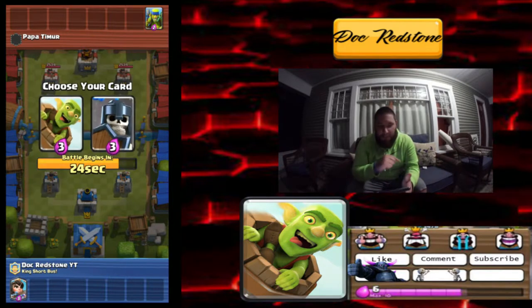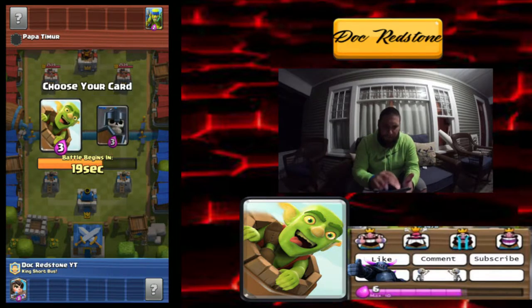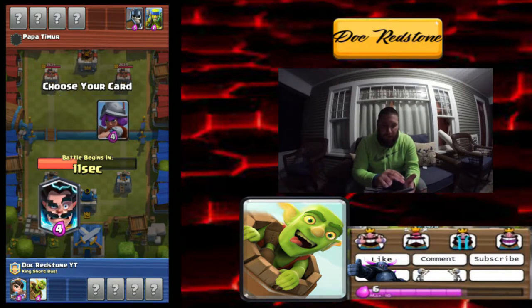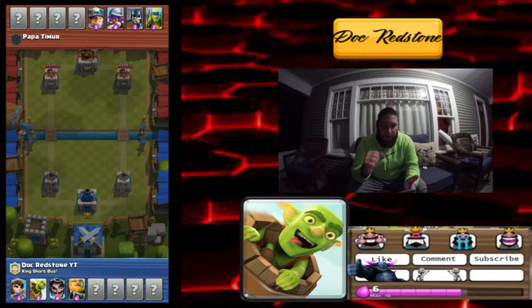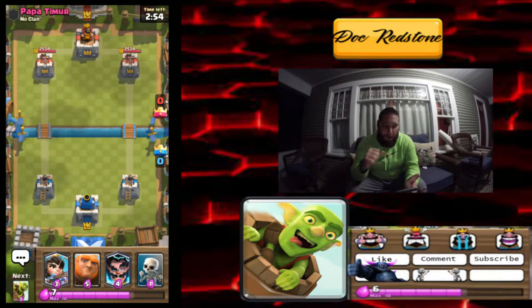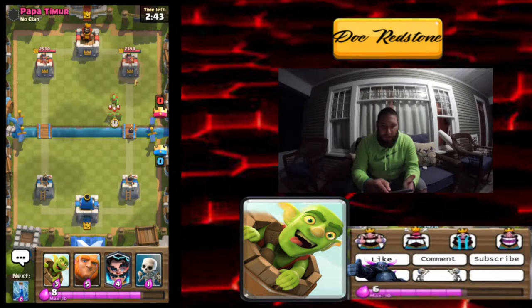I'm gonna go with the princess for the quick chip damage — it'll also beat the spear goblins. I really like that we can get two barrels. We'll take the barrel. Electro wizard — I feel it can beat a musketeer and I really don't want him to have a royal giant, so we're gonna take the royal giant ourselves. Okay, so we've got a royal giant and regular giant combination — I'm not sure how well this will work out but we're gonna make it successful.